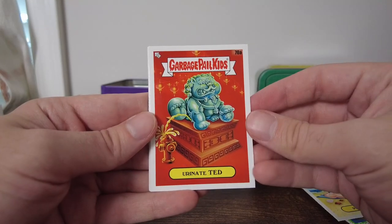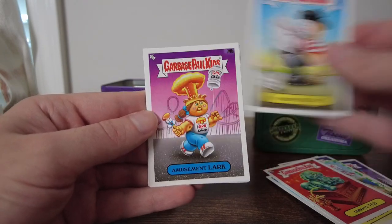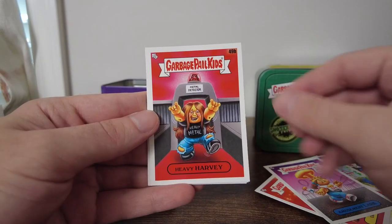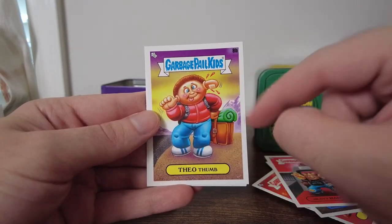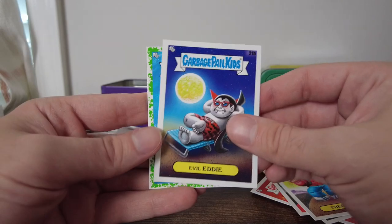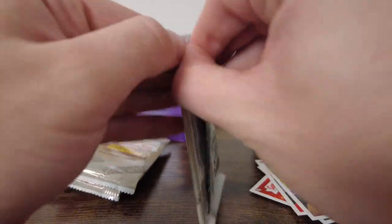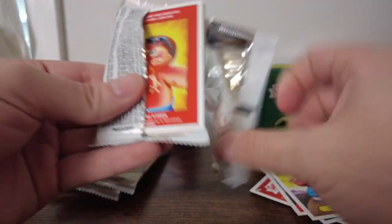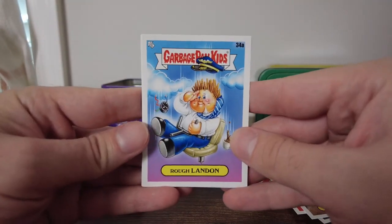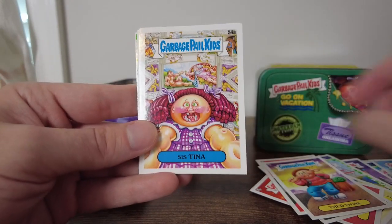Urinate Ted. Pooped Pierre — I like that, that's a good art, one of my favorites, going to keep it on the side. Amusement Lark. Heavy Harvey. Theo Thumb — he's got his thumb all the way through his head. Evil Eddie going on vacation — I'm a big fan of that. Wyatt Water. Rough Landon — I like that, it's a real good pun, that goes to the side.